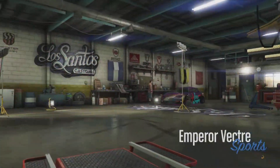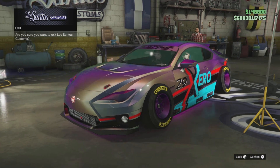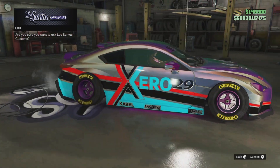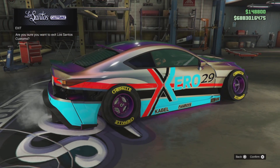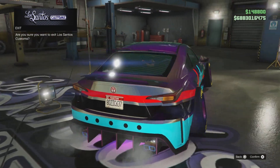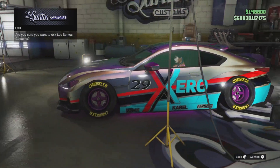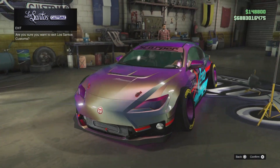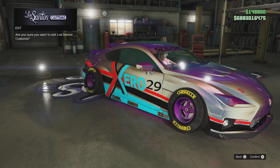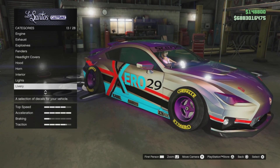And up last we have the Vector - this has the hidden 029 livery on it guys. It's currently disabled - Rockstar have not released it to us yet. And once again, you should have all five hidden liveries unlocked for the Vector. I'll just show you what's not in the list.